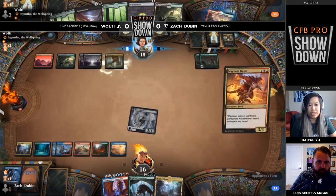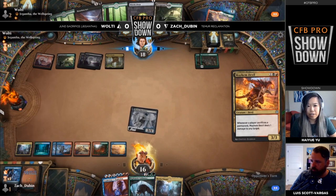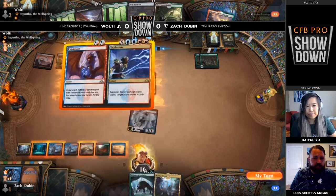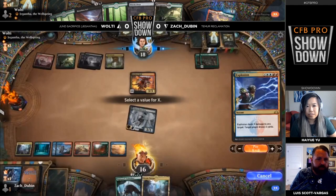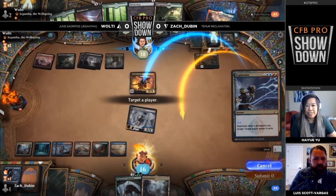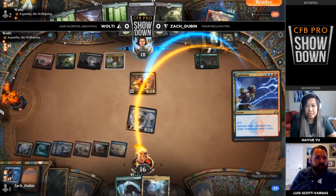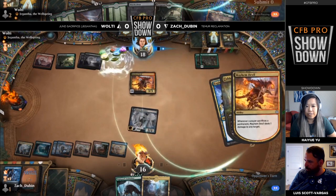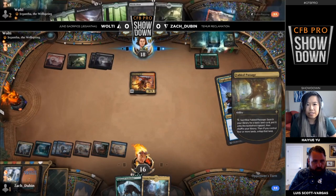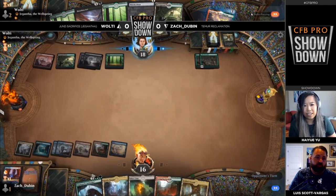Just to remind everyone, the players do have open decklists in this tournament, so they know what's in each other's sideboards. The Mayhem Devil plus Fabled Passage is going to take out that Borrower, which is pretty nice. But Zach gets to land an Expansion for three on the Mayhem Devil, refilling their hand and trying to get more action going. Not sacking the food kind of indicates Wolty has that Heartless Act. With the Witch's Oven still in hand, this Mayhem Devil is going to die for no value.